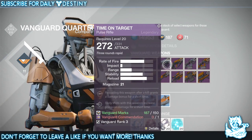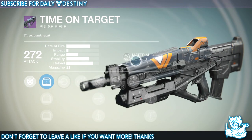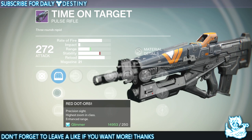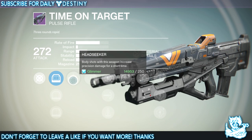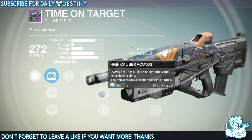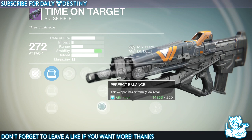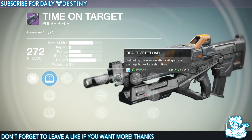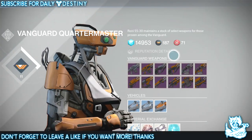Moving on to Time on Target, a pulse rifle. I'm not a big pulse rifle fan and this looks pretty standard. Scopes are Red Dot OI, Red Dot OAS, and Red Dot ORS. It has Head Seeker — body shots increase precision damage for a short time — Snapshot, High Caliber Rounds, Perfect Balance, and Reactive Reload — reloading after a kill grants a damage bonus. Pulse rifles are the last things I go for, though.